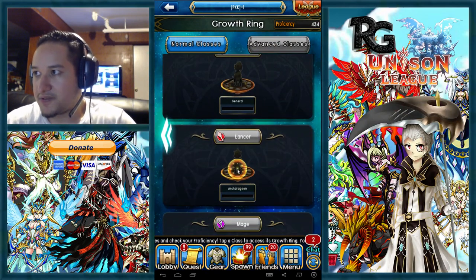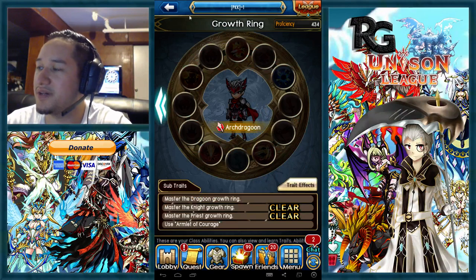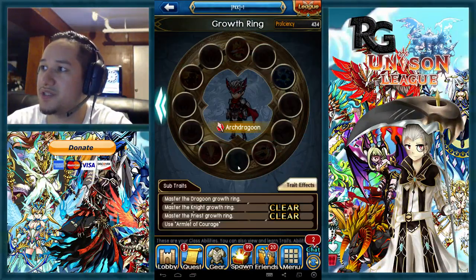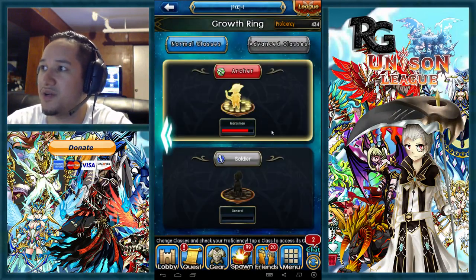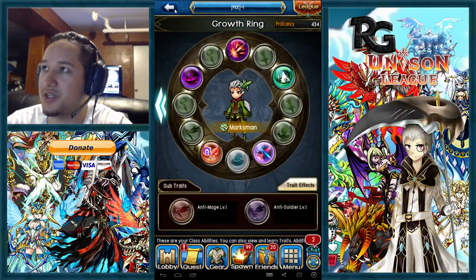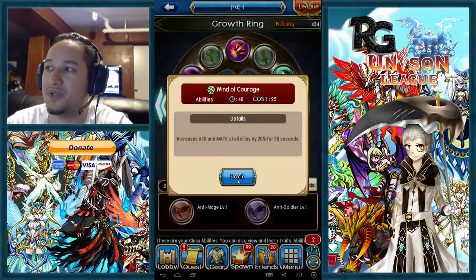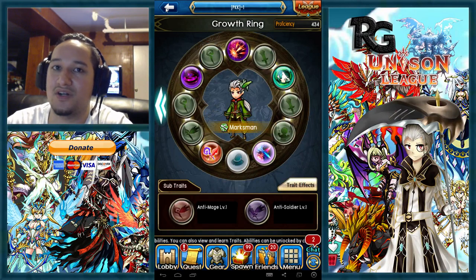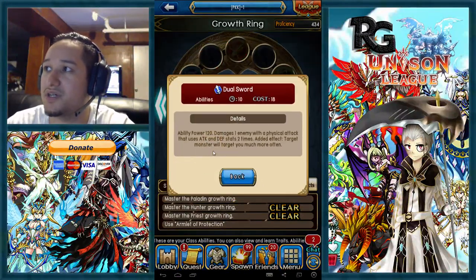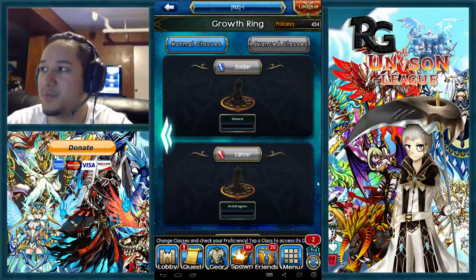For a lancer's proficiency, get your seven percent attack from the lancer tree first, then go into soldier and then archer. You might want to go into archer first to get the wind of courage buff, which is pretty awesome. If you have a bunch of fatal testament swords you might go soldier first — it really depends on your preference and what gear you have.